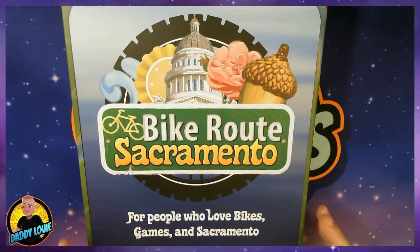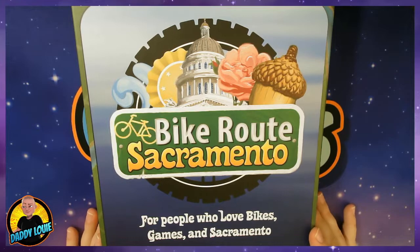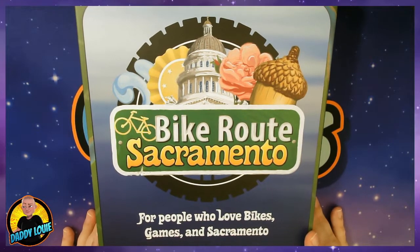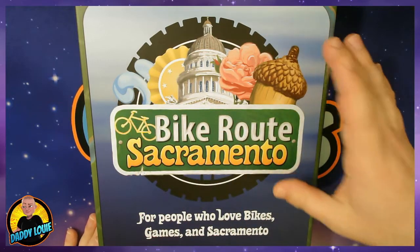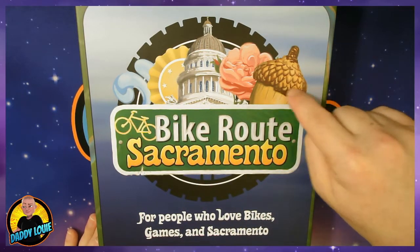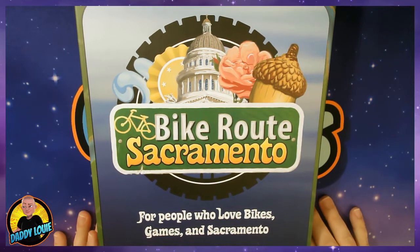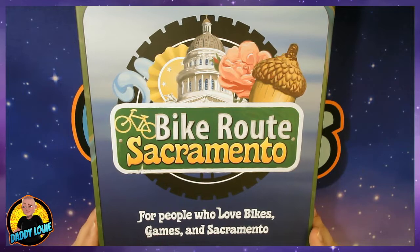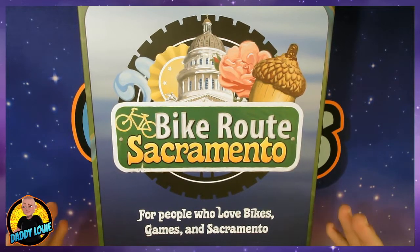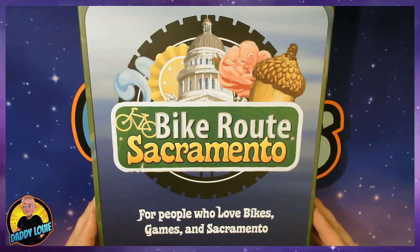The box is a pretty standard size board game box — not too big, not too small. It fits really nicely on the shelf. You have some of the sites that you'll visit while playing the game right up on the top. And of course you have the name of the game and the little slogan that says, 'For people who love bikes, games, and Sacramento.' We're going to emphasize on the people who love games, because I really do feel like this game is for everybody. You don't just have to like bikes and or Sacramento.